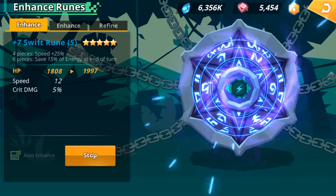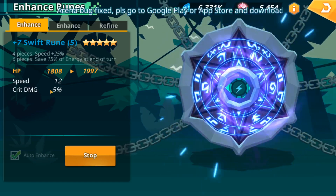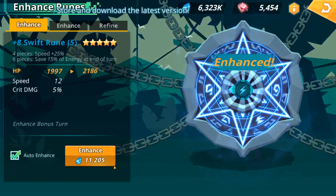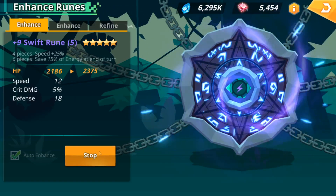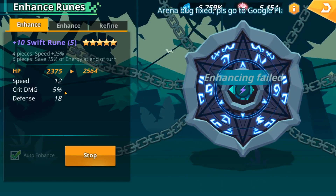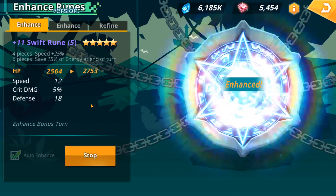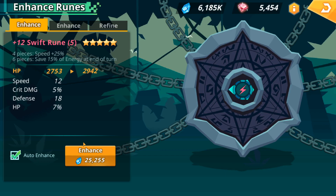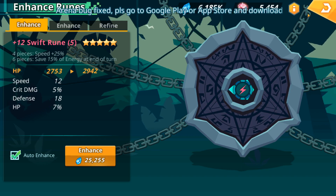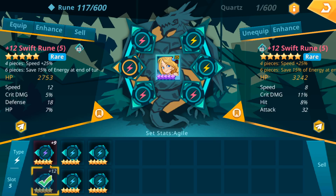So that went well. We're going to take this all the way to plus 12 just to get the extra substats. We took her slot 2 rune up to plus 15, which gave her around 10 to 15 more speed. This just gave her 3 to 4 more speed. I've got a feeling she's probably faster than most monsters in this game right now. We'll take a look once we finish the 6th slot. The final verdict on this plus 12 swift rune: 12 speed, 5% crit damage, 18 defense, and 7% HP. No enhancements available, but that was definitely worthwhile — plus 4 speed off of that. We'll equip it.